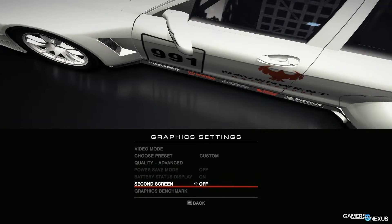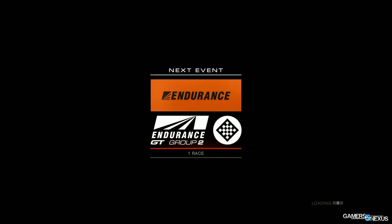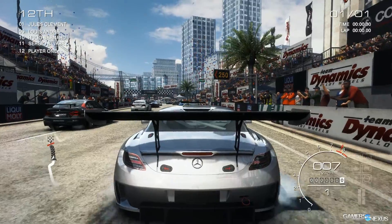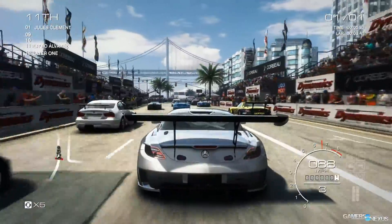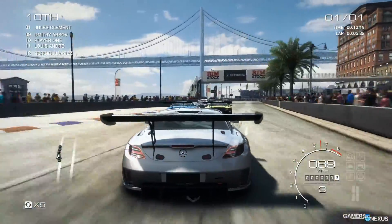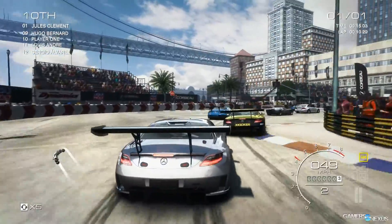Listing off the video cards in order from low end to high end, we have a 250X 1GB card, 7850 1GB card, 750 Ti 2GB card by NVIDIA, an R9 270X 2GB by AMD, GTX 770 2GB, R9 290X 4GB, GTX 780 3GB provided by Zotac, and that again in SLI — so two 780s tested in SLI — and then a GTX 780 Ti 3GB card.